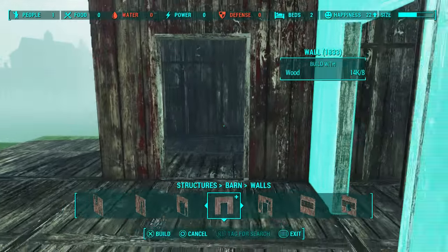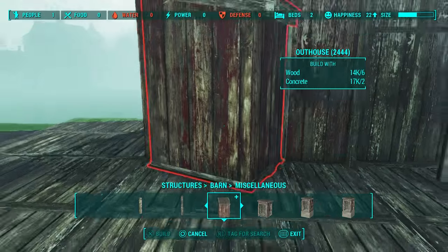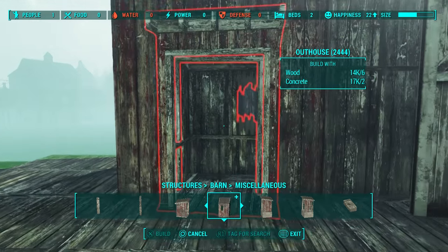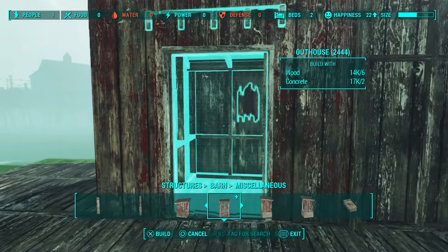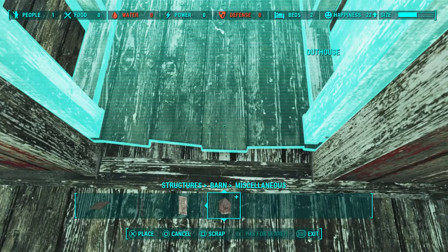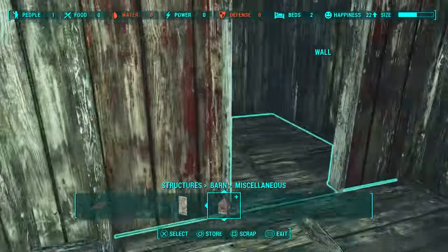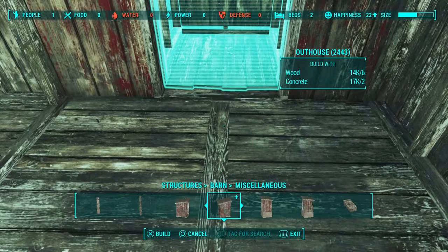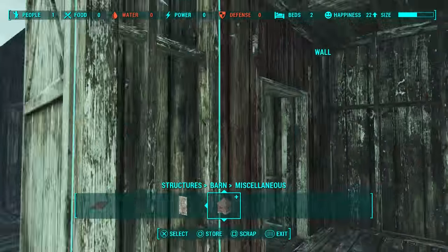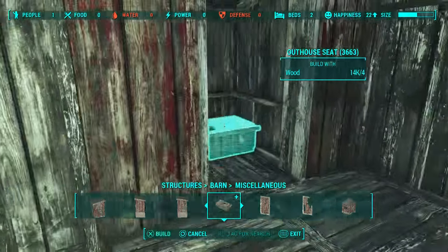Going to the miscellaneous section here, I'm going to grab the outhouse just here because you can just place this in like so — you don't need to put an actual toilet or anything in there. That's not looking too bad — trying to straighten this up a little bit. Same thing on the other side, and that also looks pretty good. Then going ahead and sticking a couple of these high-tech toilet bowls in as well.